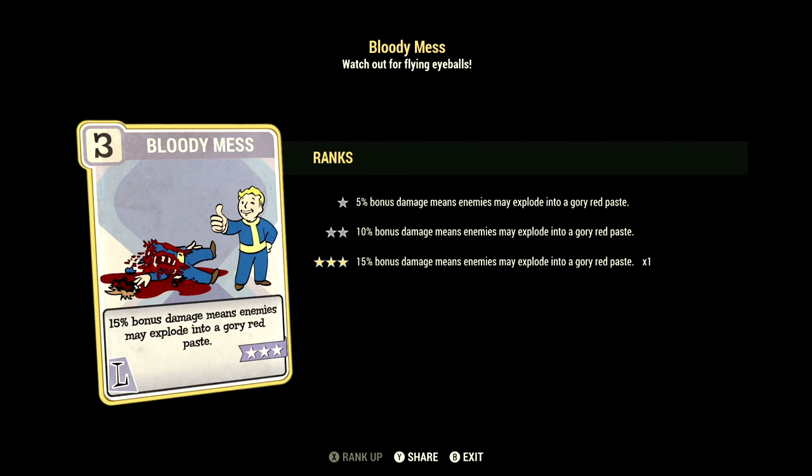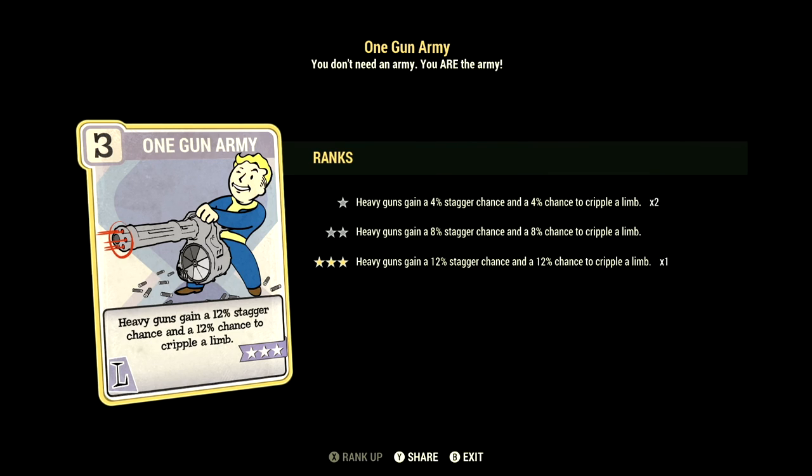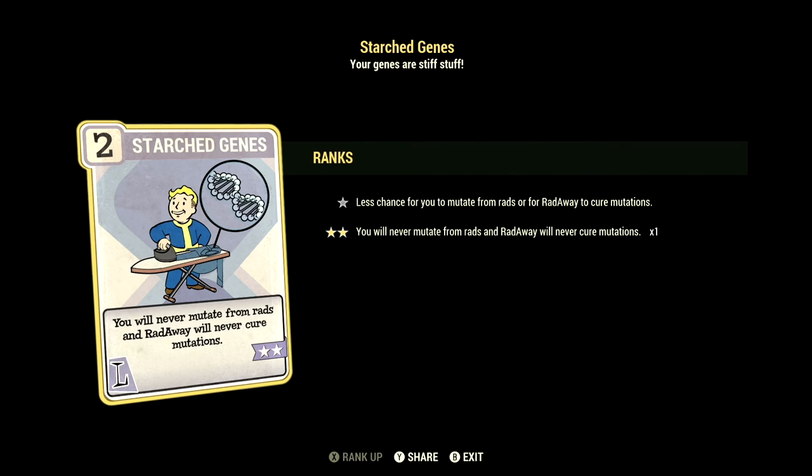Over in Luck, we have 15 and this build can have Bloody Mess at 3 stars: 15% bonus damage means enemies may explode in a glorious red paste. We have Better Criticals at 1 star: VATS criticals now do plus 50% damage. We have One Gun Army at 3 stars: heavy guns gain a 12% stagger chance and a 12% chance to cripple limb. We have Ricochet at 3 stars: gain an 18% chance to deflect back some of your enemies' ranged damage, no PvP. We have Class Freak at 3 stars: the negative effects for mutations are reduced by 75%. And we have Starched Genes at 2 stars: you'll never mutate from rads and Radaway will never cure your mutations.